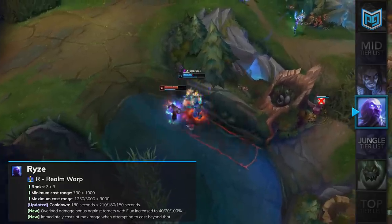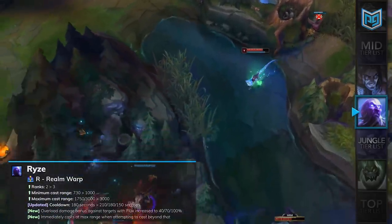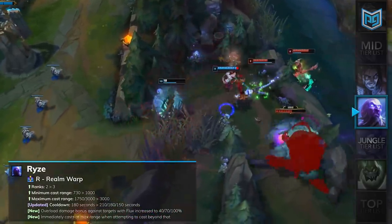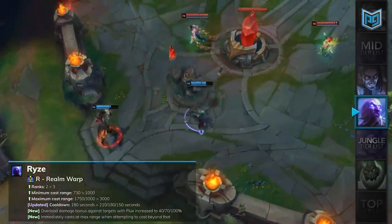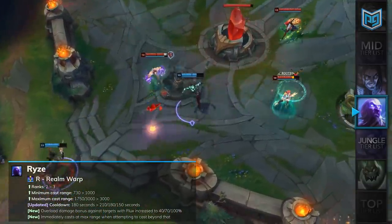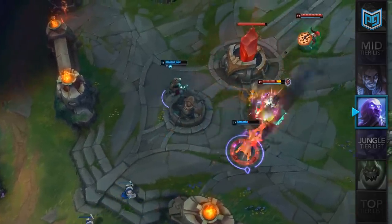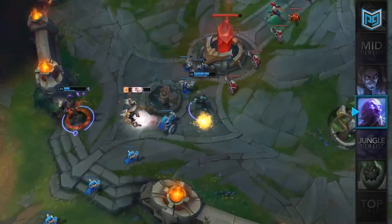Finally, with Realm Warp, it now has 3 ranks in the ability. It will change the Overload bonus damage with targets affected by Flux, and the cooldown is longer in the early game but scales down at level 16 to 150 seconds. Ryze will be unranked in our tier list for now because there won't be enough data to give a reasonable prediction, but we will include him in our mid-patch update video next week.